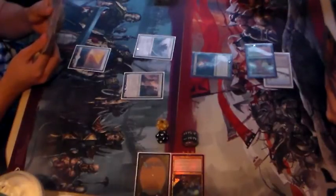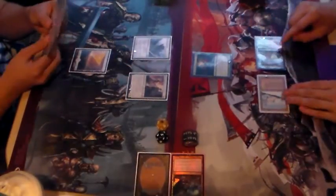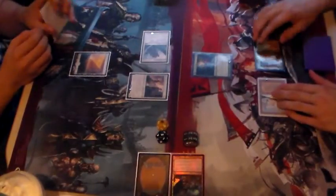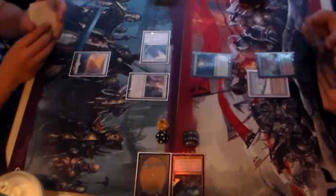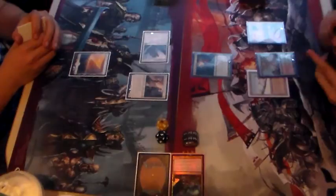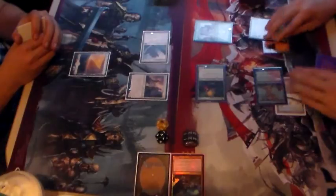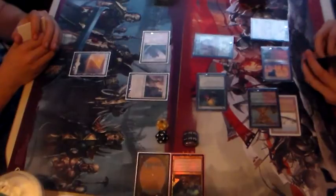Again, this is not a true Tiny Leaders deck — it's just kind of my Commander deck cut in half. I will again pick up Radha, because I don't think Radha is a bad choice for a Tiny Leader anyway, and the mana ramp would be really nice. I will send a Mastiff your way. I will take the one point of damage and fall to twenty-two. End of yours — I'm going to crack the fetch, going to 23, and find Taiga and put it into play.